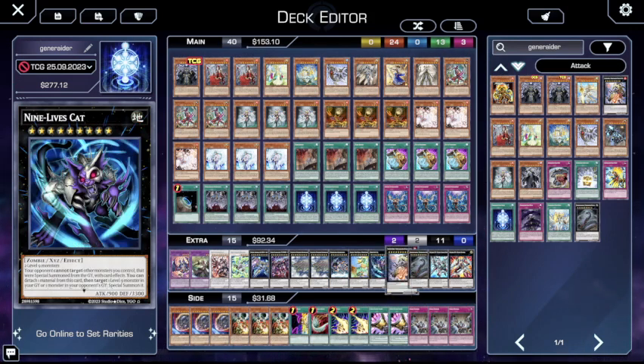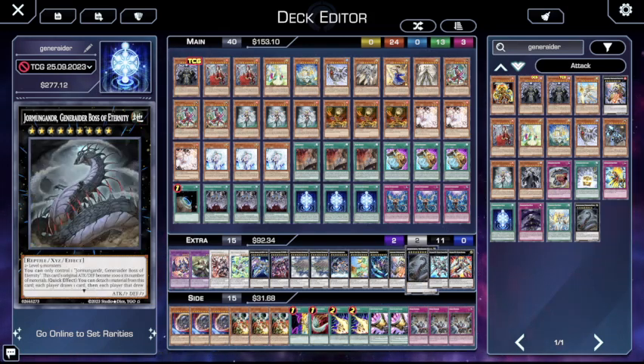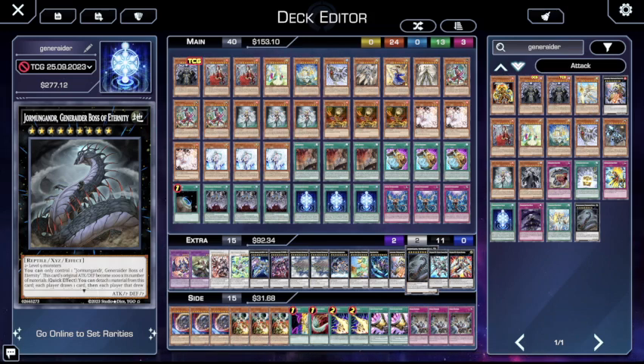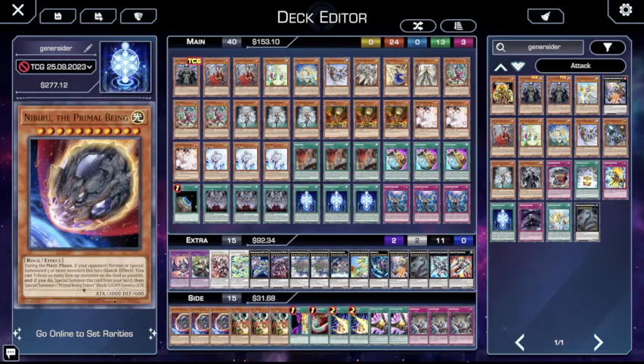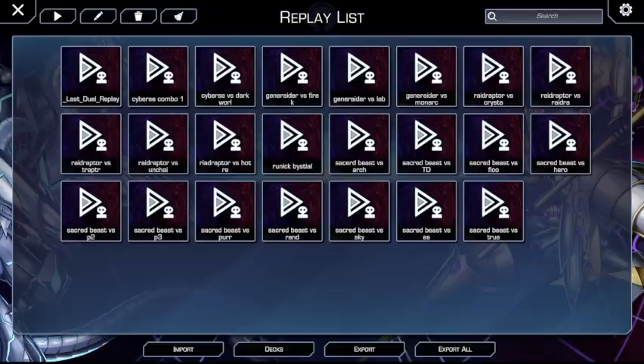The ones that come up all the time — non-targeting attachment is like the best form of removal, either on field or graveyard, so that's always a good thing. It turns into this one, and I do hope in the future there's a different Generator XYZ monster it can turn into, because the card says you can summon any Generator XYZ monster and this one doesn't really do anything. The extra deck is what it is. Everyone's side deck is a little bit different, every format is a little bit different, so I'll just quickly go over and show you guys a couple of replays.